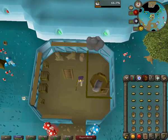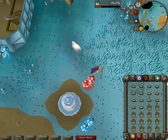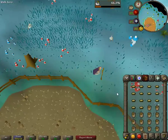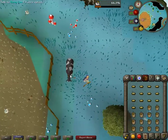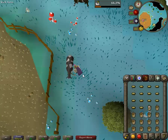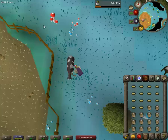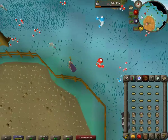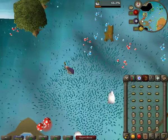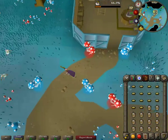Now that I'm done churning my butter, I'm going to run over to the cow and milk her. Notice I still have the pad of butter in my inventory. It takes about two minutes to make 14 pads of butter, and it takes about less than a minute and a half for milking a cow for 14 buckets of milk.